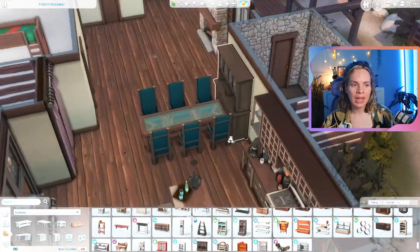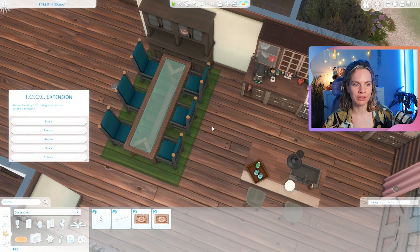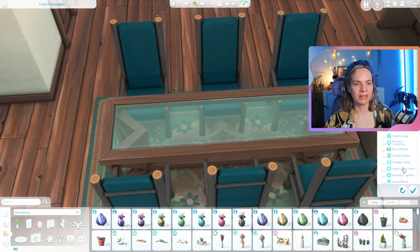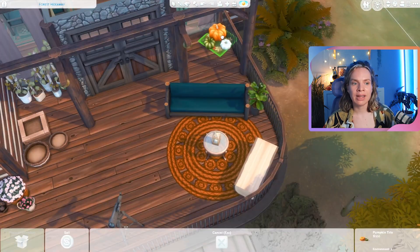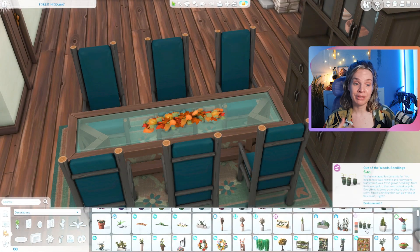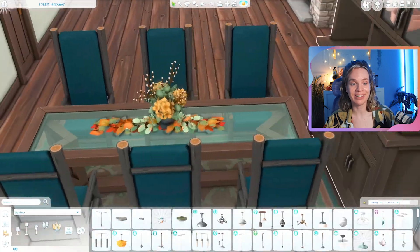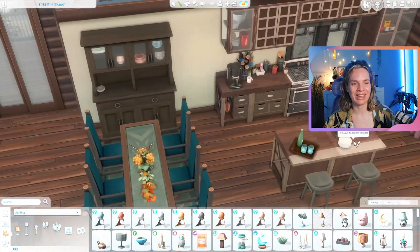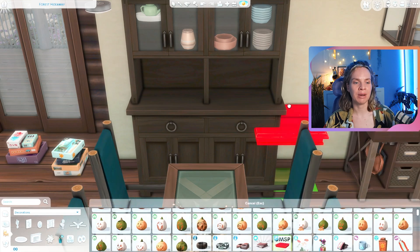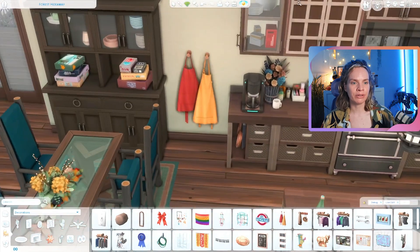Since we got Horse Ranch and I saw those new wallpapers, I was like 'that would be so perfect for a cabin in Granite Falls.' I finally sat down and did it and I'm so happy with how it came out — I was feeling really inspired throughout this build. I built it over on Twitch with the community, which is always a lot of fun. If you're not aware, I do stream over on Twitch a couple times a week at twitch.tv/simmerysims. For the kitchen, since this is a rental I tried to tone down the clutter a bit — it's not personalized since it's no one's permanent home.